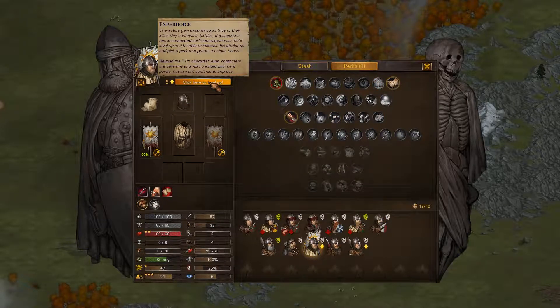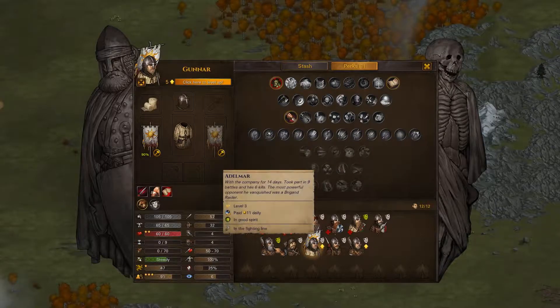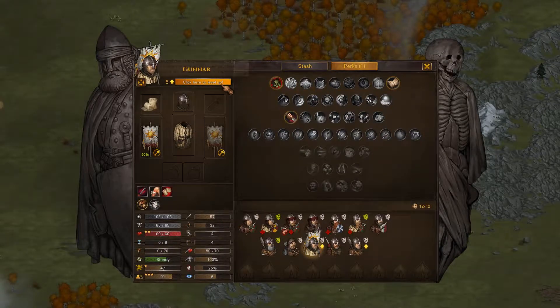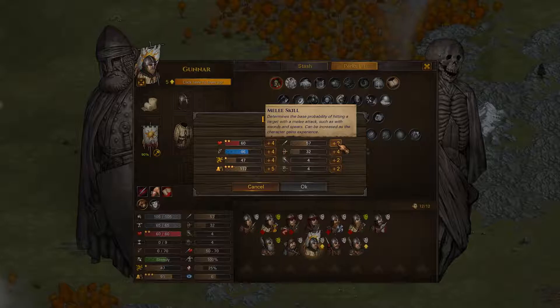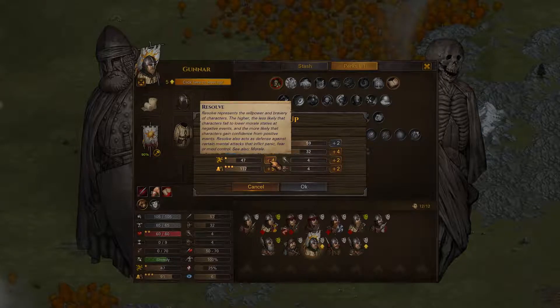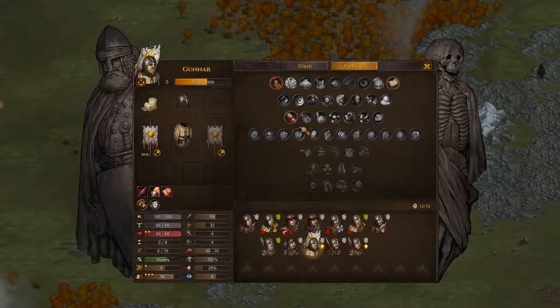Then we have this man here in the back line. I'm probably not going to give these guys any better armor than they already have - Gambeson is probably as good as I'm going to go back here. Defense isn't as important in the back line; attack skill definitely is, so we're going to go with that. I think we get some resolve, because this guy is our banner carrier. And then I'll go with initiative. He's got the dodge skill - or actually, I guess this is one of the men we didn't give the dodge skill to.